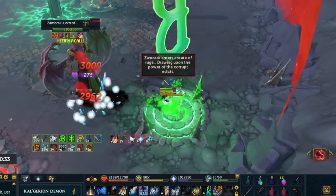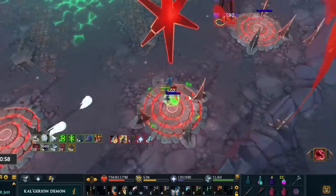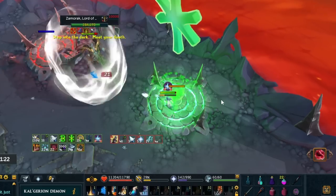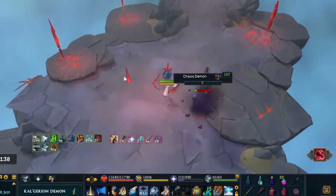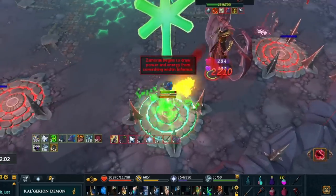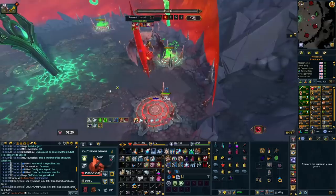For example, use Wild Magic instead of Impact or Wrack because Wild Magic hits harder. If a strong ability is off cooldown, fire it — sitting on it is lost DPS. That said, if you know a phase change is coming where you'll want to use Death Swiftness or Sunshine, save up to 100% adrenaline so you can drop the ultimate immediately, use your adrenaline potion, and maximize thresholds. Try not to sit at 100% just cycling basics — always be firing those thresholds.